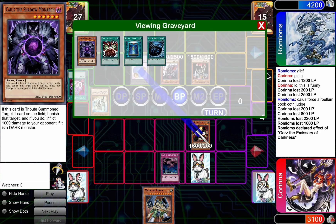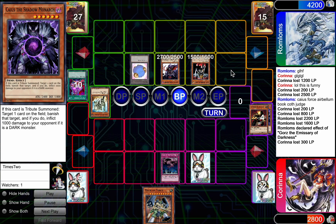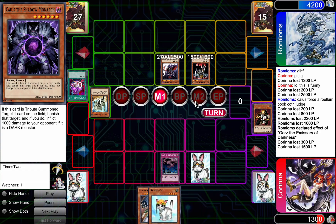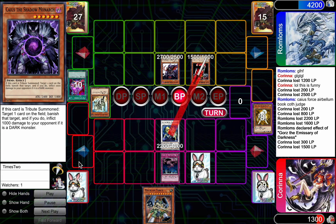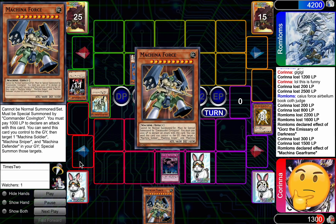And finding the DD Warrior Lady off the top just slams it. Not worrying about Torrential or Mirror Force, just going for it. Sometimes you just got to go for it — I think that might have been the right play. Corinna going to top that cat, which is pretty good, but it doesn't fully deal with the problem.